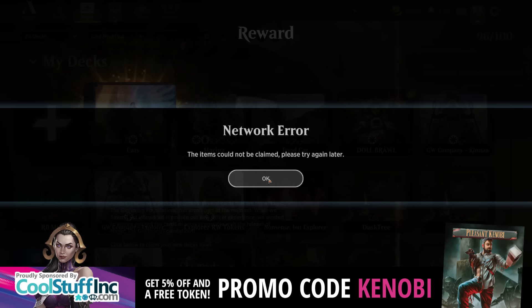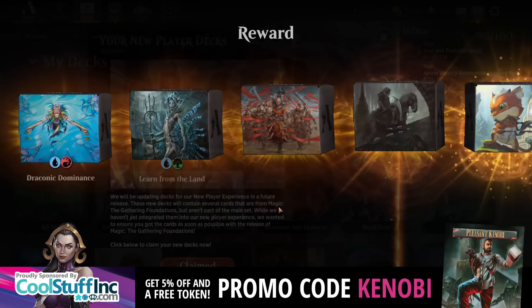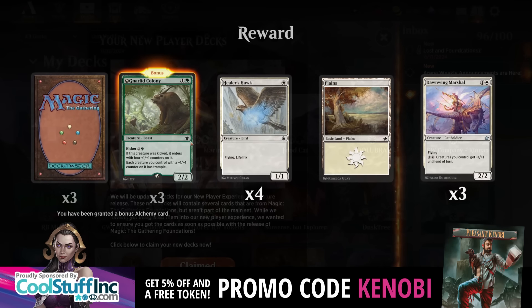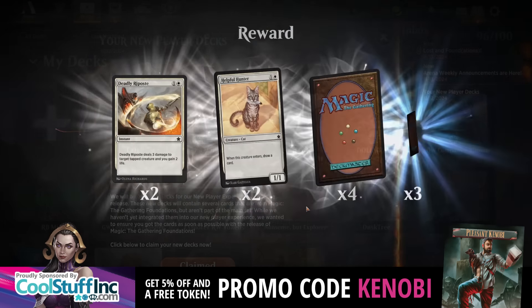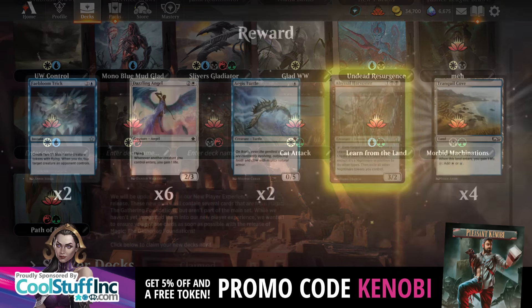Upon logging into Arena this morning, or perhaps yesterday evening if you're in the UK, to get access to Foundations, the brand new Magic the Gathering set, you might have noticed a load of freebies and new stuff being given to you. That's because we're getting a load of extra pre-cons, as you can see here. These are all decks that are, I guess, meant to aim you towards Standard. More on that in a moment.